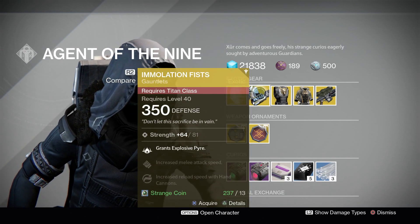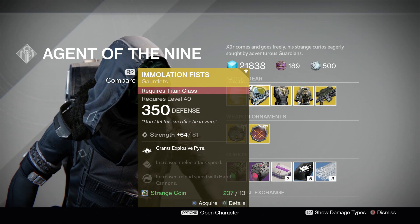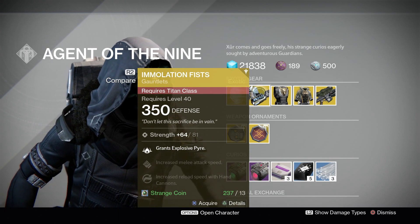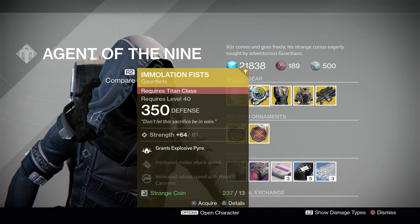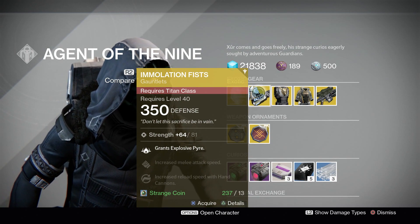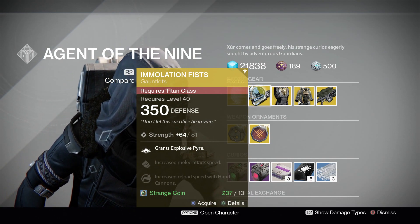Moving on to the Immolation Fist for the Titan. This comes with Strength and the main perk here grants Explosive Pyre. This perk is pretty much when you kill an enemy with Hammer of Sol, they will explode into a fiery burst of damage and explode all enemies around them. So this is paired with Flameseeker, so you get Flameseeker and Explosive Pyre if you are running Immolation Fist.